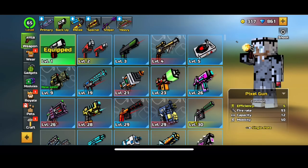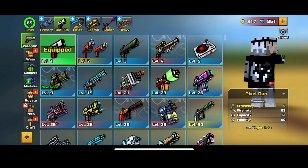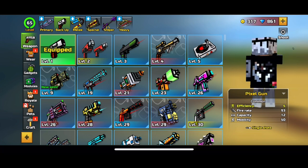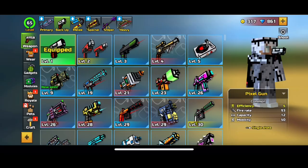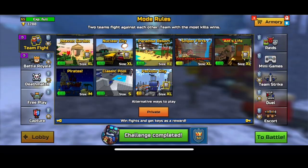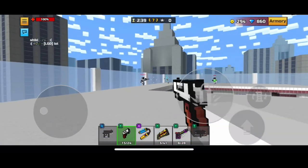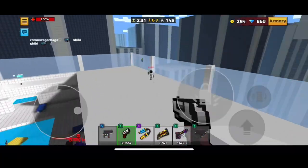If you guys would like a shoutout, make sure to subscribe, like the video, and turn on post notifications. Anyways, let's get into this video. I am using the default pixel gun — the weapon you get at the start. I am using level 9 modules. I sadly do not have level 10 modules yet but I am working on it. We will also do a damage test with the pixel gun so stay tuned for that.